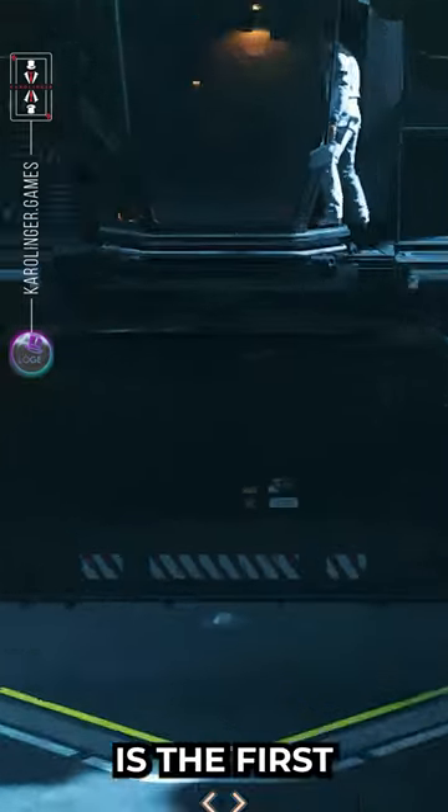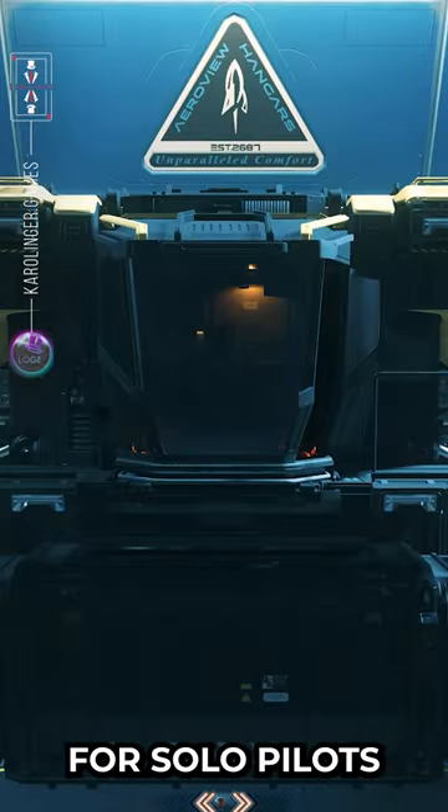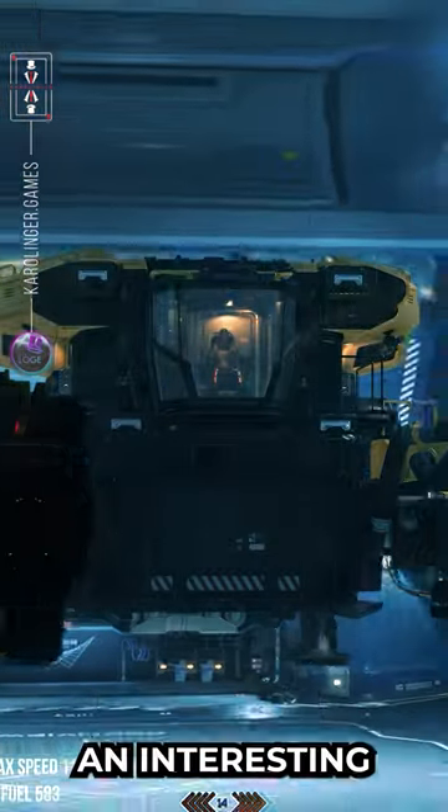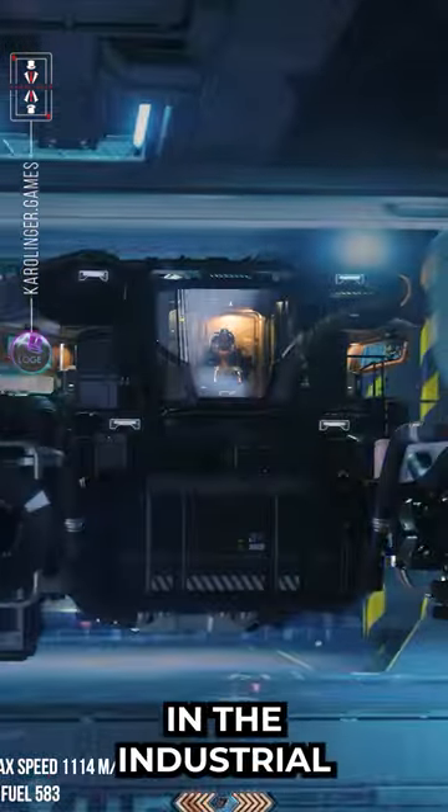The Drake Interplanetary Vulture is the first salvaging ship for solo pilots in Star Citizen. As a light salvage ship, the Vulture offers an interesting set of features in the industrial play area.